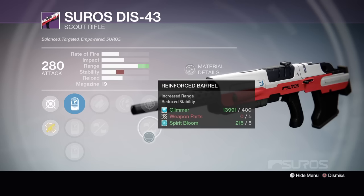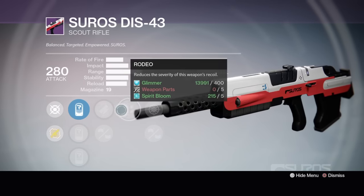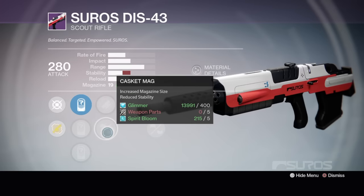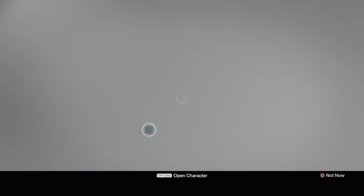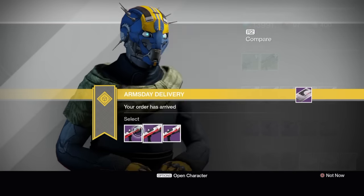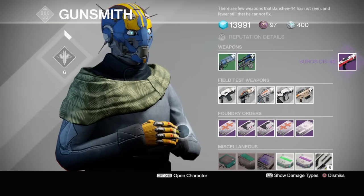I'm gonna go on a dare — I'm going with this one. This will be the longest range Scout Rifle I'll have. Rodeo, Fitted Stock — I use Fitted Stock — and Reinforced Barrel. I'm gonna go with that one. Alright, that's all for this character. Let's switch over to my racing Huntress and open up the other packages.